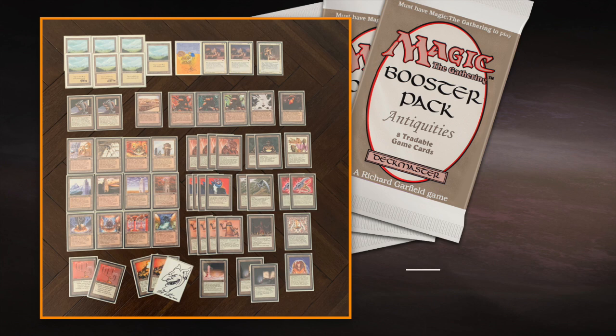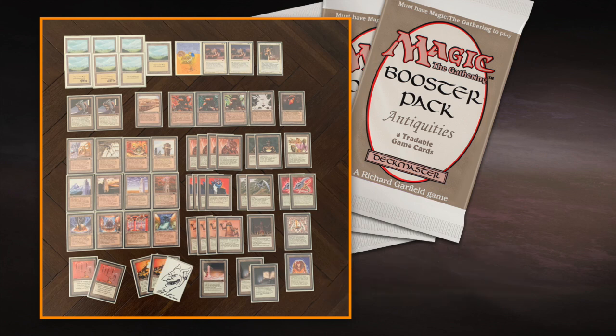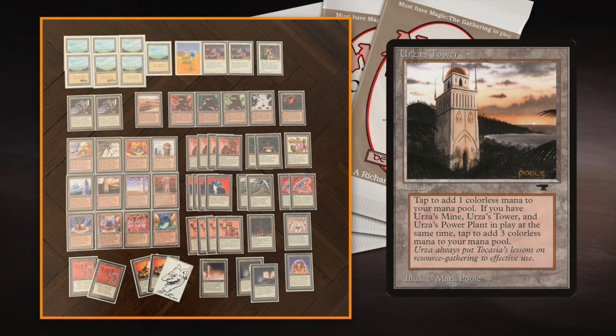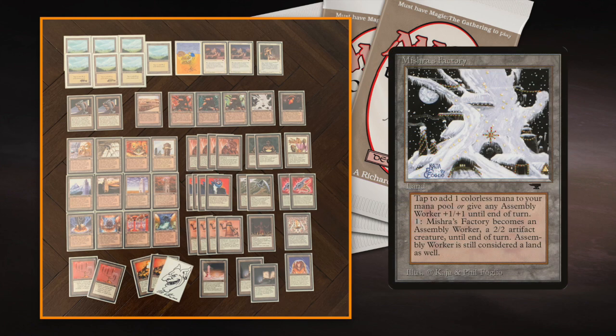This is the deck I built from the Antiquities expansion. The start was quite easy because I knew I wanted to play Tron — I think Tron is something Antiquities is famous for. That's going to take 12 land slots. I knew I wanted to play the Mishra's Factories, all four copies, taking 16 slots. And then of course I'm going to play the Workshop and the Strip Mine, so there just weren't a lot of land slots left.